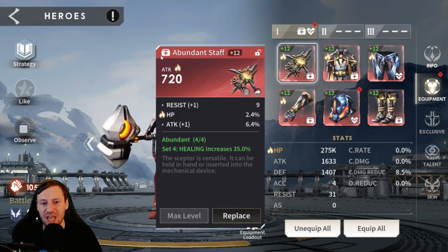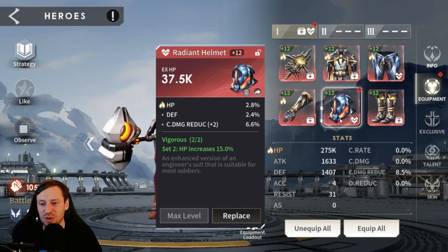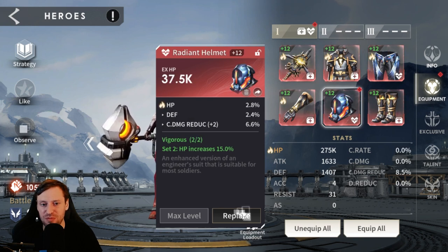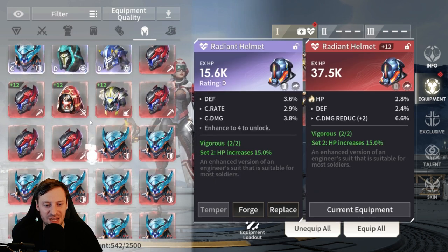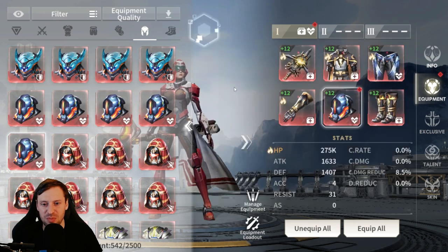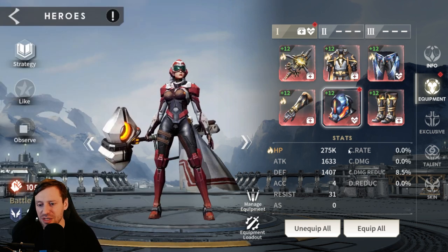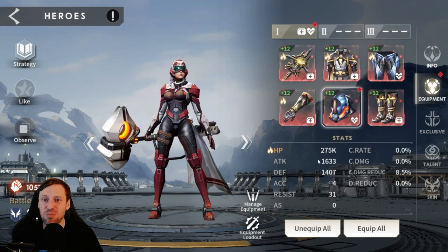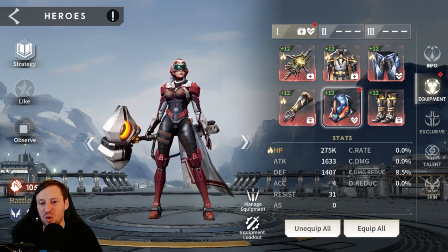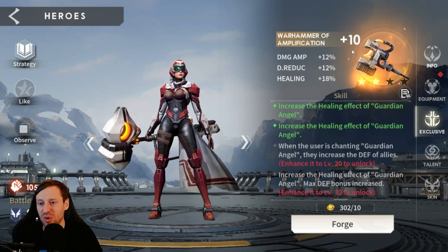For Serena's gear you want the Abundant set, which increases healing by 35% - that's huge. Then look for anything giving you HP. We've got Vagorius for the helmet but that's not ideal; I should probably find a replacement. Total stats: 275k HP, that's pretty much all that matters, though crit damage reduction and damage reduction are good on her too. Her exclusive is really good even at just plus 10, as it increases her healing further.